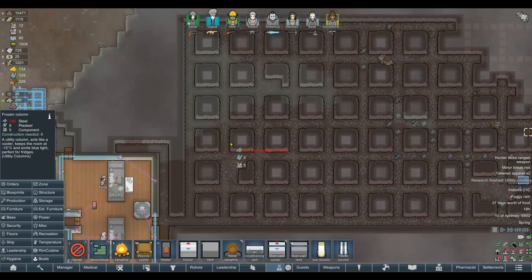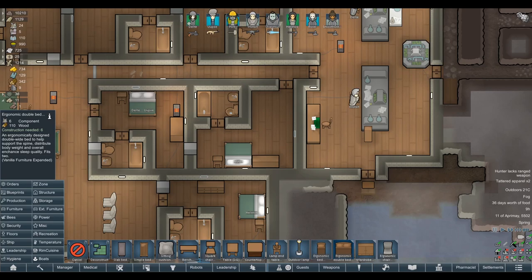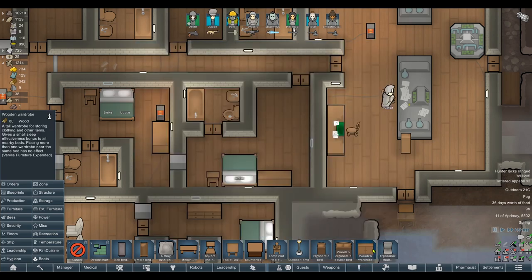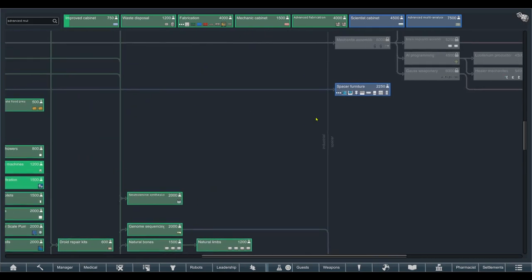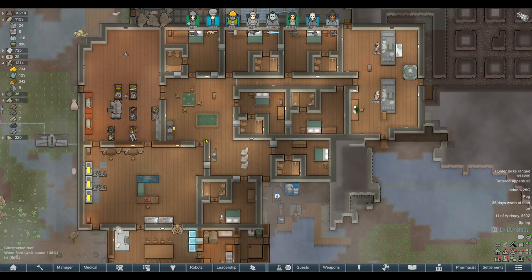There's also a Frozen Column — it acts like a cooler and keeps a room at minus 15 with blue light, perfect for fridges. I'd prefer the Orbital Trade Column so we can actually sell what we've got in excess. We just finished modern furniture research. Now the thing to do is go into every bedroom and add bonuses — like ergonomic double beds, which give more comfort and even immunity gain rate. We've also got wardrobes that give a sleep bonus. I'm not sure whether to commit to that yet or skip straight to spacer furniture and cut out the middleman — that way we're not wasting a load of resources doing bedroom upgrades twice.